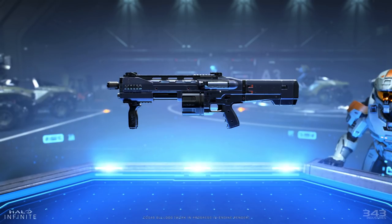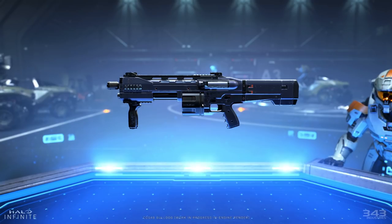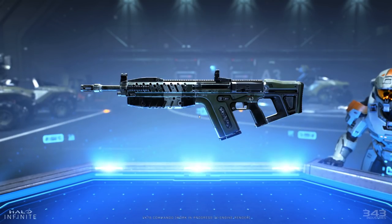Here's the new Bulldog Shotgun. The interesting thing mentioned in the development update is that this shotgun is meant to be a middle ground between the Mauler — which was very close range and not effective by itself — and the traditional pump-action shotgun. This is a drum-mag-fed shotgun with a quick reload, faster fire rate, and more of a close-quarters feel. I personally prefer the classic pump-action, but I'll give this one a fair shot.